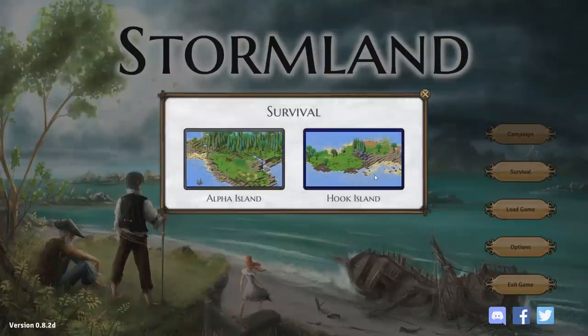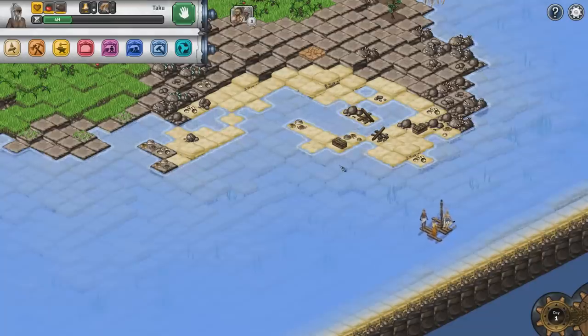Let's go ahead and jump straight on in and see what's going on. We've got Hook Island and we've got Alpha Island. This game is in Alpha, by the way, as denoted by Alpha Island over here. Let's go with Hook Island — that sounds pretty good. There's our little dudes on a little raft right there.